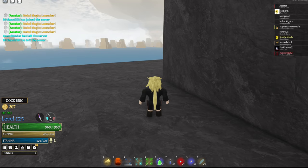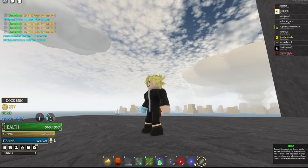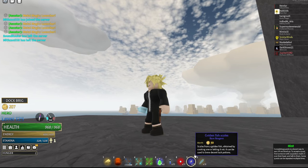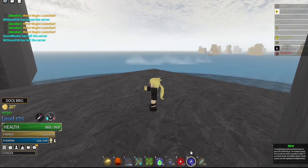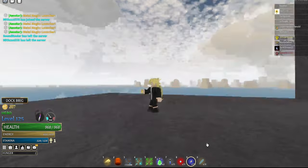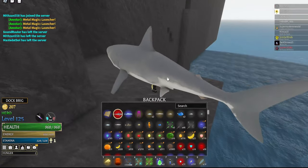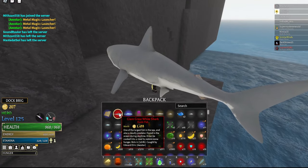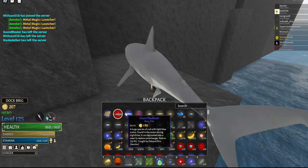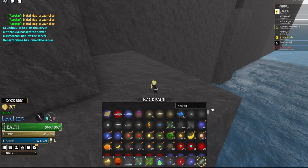To make luck potions you need golden scales, and I strongly recommend jellyfish flesh to brew them. You need 10 golden scales, which you get from cooking golden fish. For example, if a shark is golden, cook it and you'll get one scale. I recommend letting a rod cook it since you get two scales instead of one.